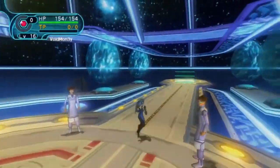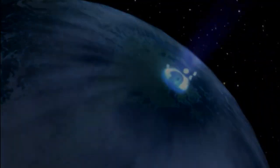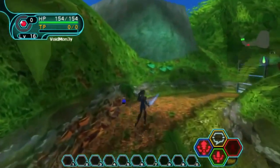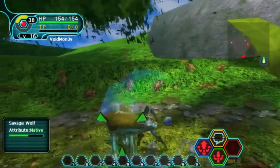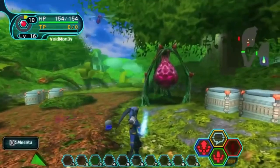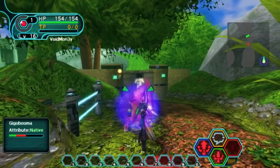Why don't these NPCs just tell you what's on their mind? Since this is such a serious situation, so far from the familiarity of everyone's home, they're clearly hiding some deeper concerns. If you head down to the surface, starting with Forest 1, you will have to sweep your way through some basic enemies: Rag Rappies, Boomas, and Savage Wolves. There will also be a few slightly more difficult Monest, Go Booma, Barbarous Wolves, and perhaps even one or two Gigoboomas.